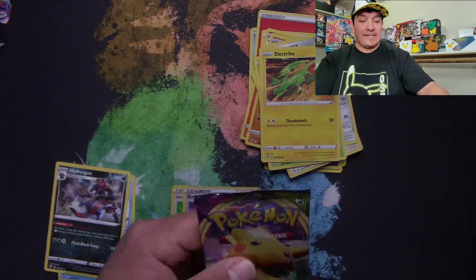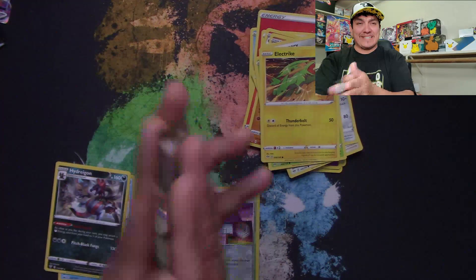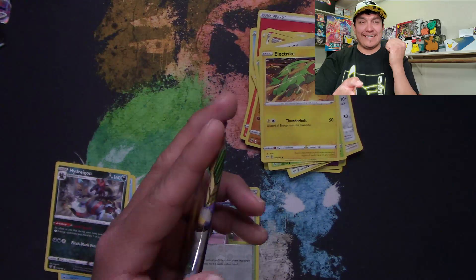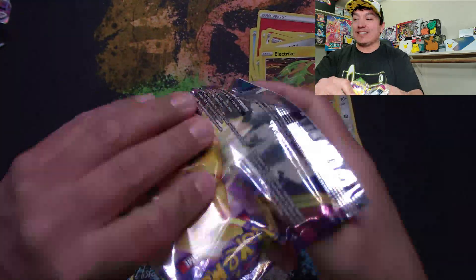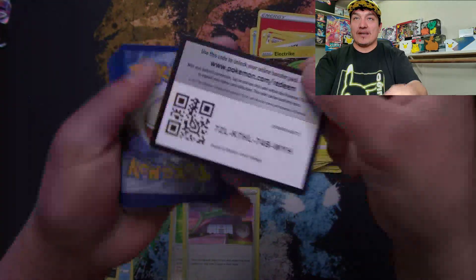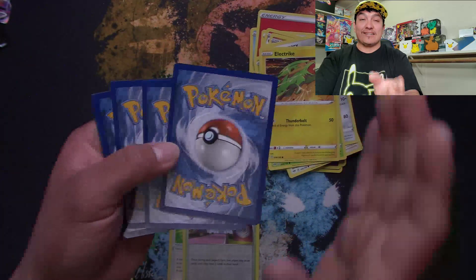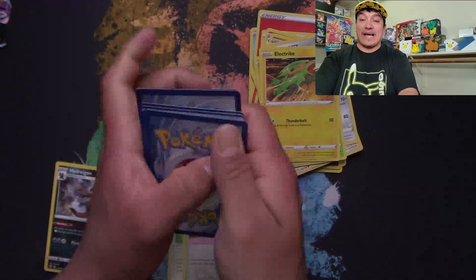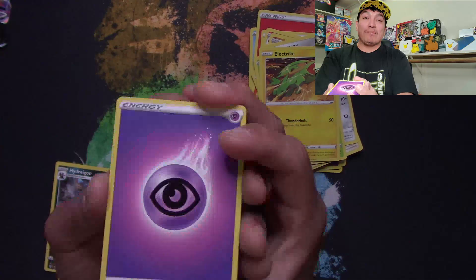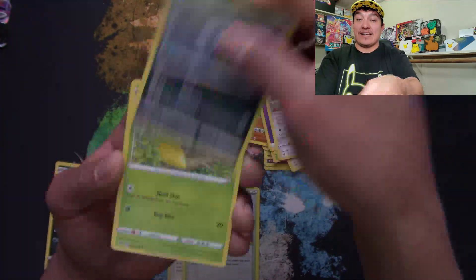No big hits yet. Vivid Voltage — let's see if we can pull that Pikachu to match the figurine. Let's pull that rainbow rare Pikachu! Guys, if you haven't looked it up, check out the Brilliant Stars set coming out in February — it has a golden Pikachu and a bunch of character cards.